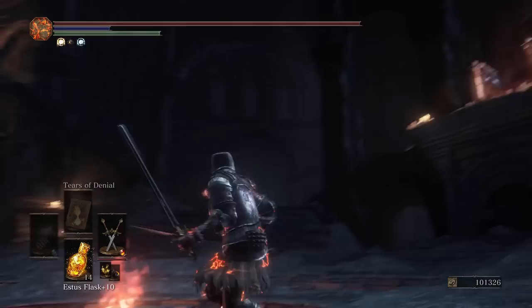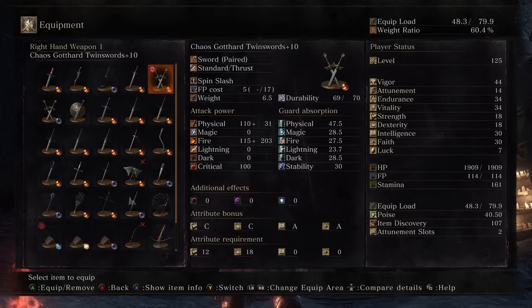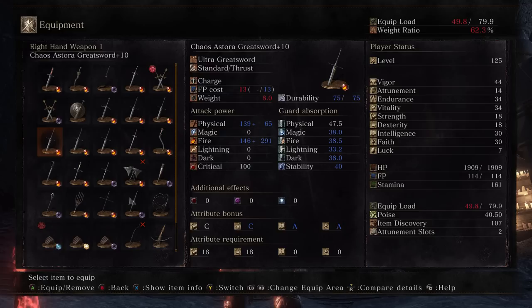Alright, guys, those are all the battles that I have for you with the Gothard Twin Swords. I hope you guys enjoyed the showcase. Here is the build again if you want to check it out. I always use my Chaos and Dark builds differently depending on what weapons I plan to have in my inventory, but I usually have 18 faith, and my strength is where it changes — either I'm going to be wielding some heavier Chaos weapons, like the Cathedral Knight, or I'll have more of this one, which is just lighter weaponry. The Astora is a pretty light Ultra Greatsword too. But yeah, for the Gothards, this worked well. Until the next weapon showcase, I will see you guys next time. Have fun. Enjoy your day. Goodbye.